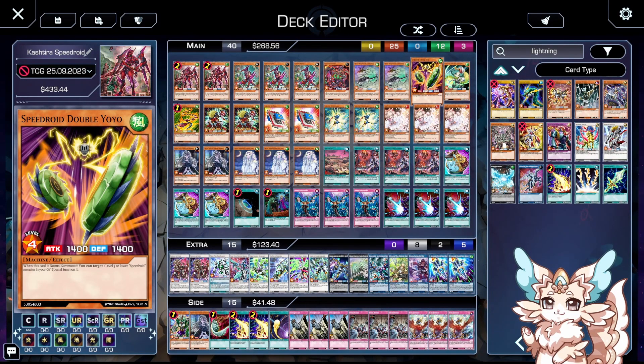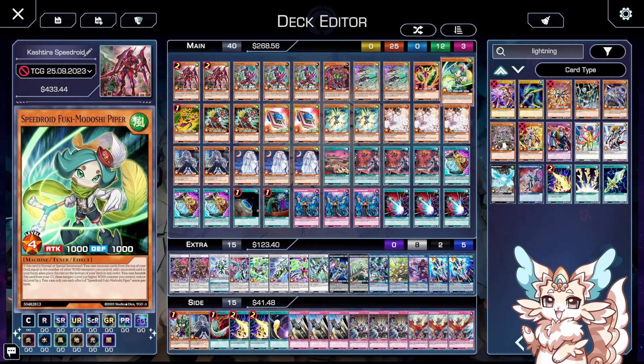Double Yoyo is a really good activation part of your combo — I wish we were playing two but I was not. Fuki Midoshi Piper is a really good card to reveal off the top of your deck cards equal to the amount of Winds you already control, and add one of those cards to your hand. Really good card.